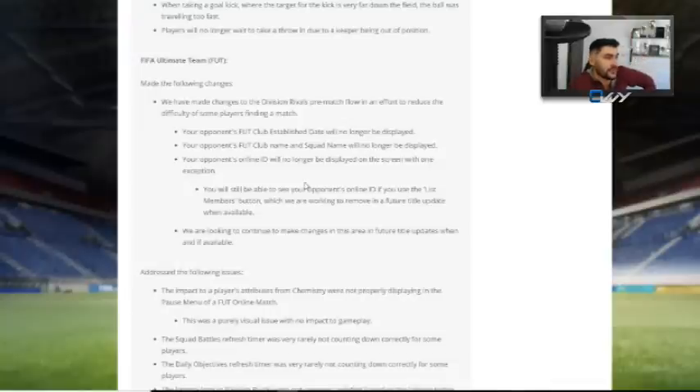Some changes now to Ultimate Team — these are really good. EA has made changes to the division rivals pre-match flow in an effort to reduce the difficulty of some players finding a match. Your opponent's FUT club established date is no longer available, FUT club name and squad name are no longer available, and online ID is no longer available — with one exception: you will still be able to see your opponent's online ID if you use the list members button, which they are working to remove in a future title update. They didn't really fix this fully — they will do it in the next patch.